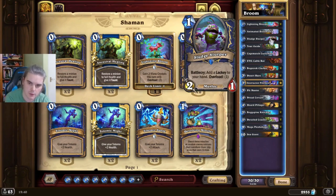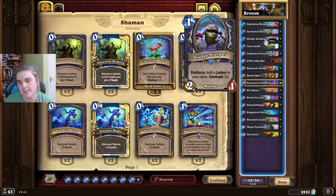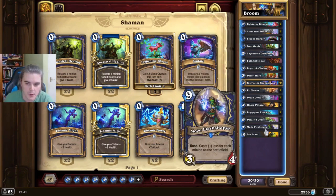Sludge Slurper is a 1-drop that creates another 1-drop. For this card you've got to be careful — it's not really a great turn 1 play outside of going first. It's not a card you want to be keeping in the Mulligan very often, because for this deck it's a bit different. The power of this card is the fact that it's a 1-drop that creates another high-tempo 1-drop.